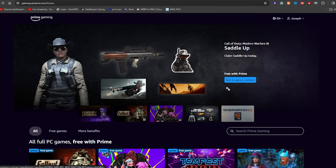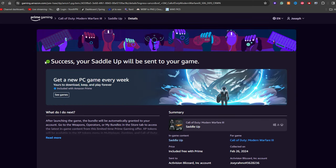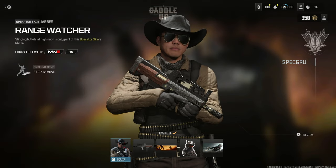Go ahead and click that and press Get In-Game Content. If you don't have a Prime account, go sign up with a free trial — you can cancel it straight away and you still get it. From here, you're going to Get In-Game Content, and if you're linked with Activision, it's going to send it straight to your game. Once you log into your game, come to the store and go to My Bundles in the bottom right corner, and your class will be right there.